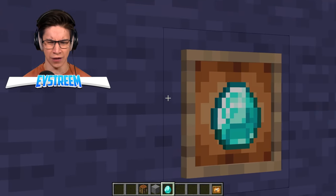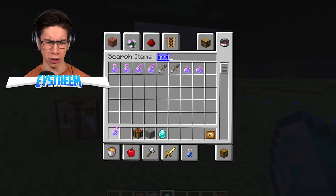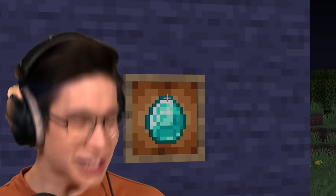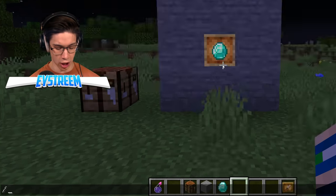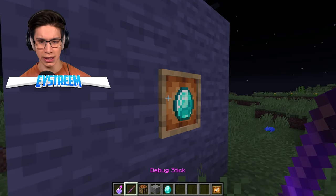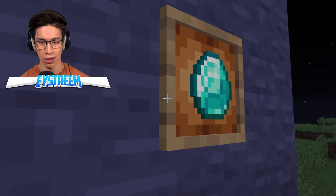But how exactly are we going to make that item frame invisible? My first idea is to use an invisibility potion, because they didn't exactly show us in the TikTok. That did nothing. Maybe if we go ahead and give ourselves a debug stick — if I come to the item frame and I crouch and click with our debug stick. That's not working.